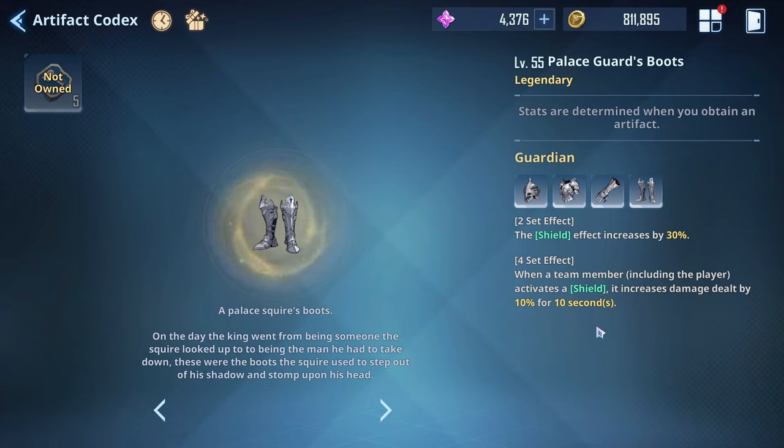Another set increases shield effects by 30%, and the four-set additionally increases damage dealt by 10% for 10 seconds whenever a team member activates a shield. This is super good on defensive characters like Kim Chul or Jinho that generate shields. The 30% shield effect increase means that if your shield normally scales to give you, say, 20% HP as a shield, it gets another 30% on top. Also — and this needs testing — I'm pretty sure getting hit while shielded doesn't count against missions that say 'take damage less than X times.'